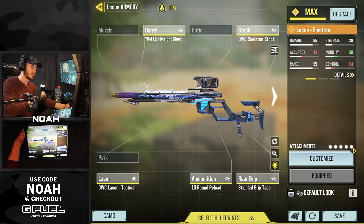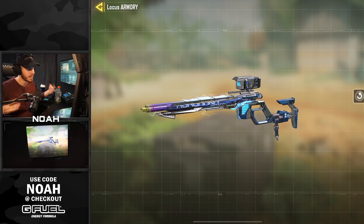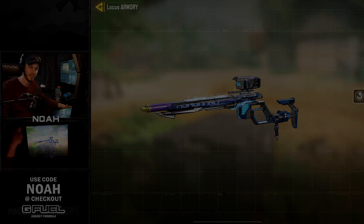Well everyone, that is gonna do it here for today's gameplay of us showing off the new Locust Electron. I hope you guys all enjoyed. As far as final thoughts — I definitely think this is the better Legendary Locust in comparison to the Neptune, for multiple reasons. But for me personally, the scope just feels way better in game than the Neptune one. The box scopes I talk about a lot — I'm a big fan of them. Definitely let me know in the comments what you guys think of this gun. I'll catch you all in the next one!